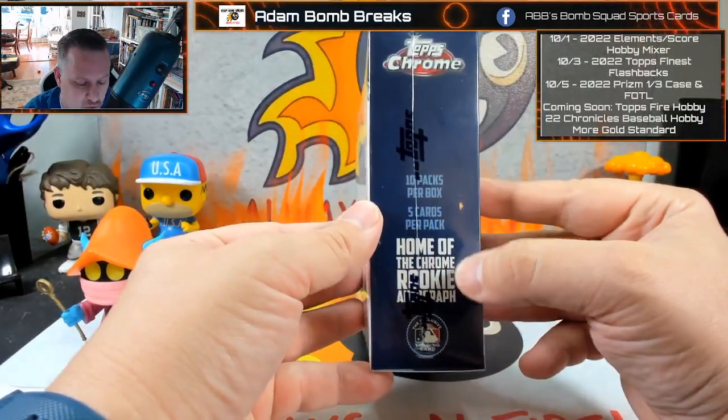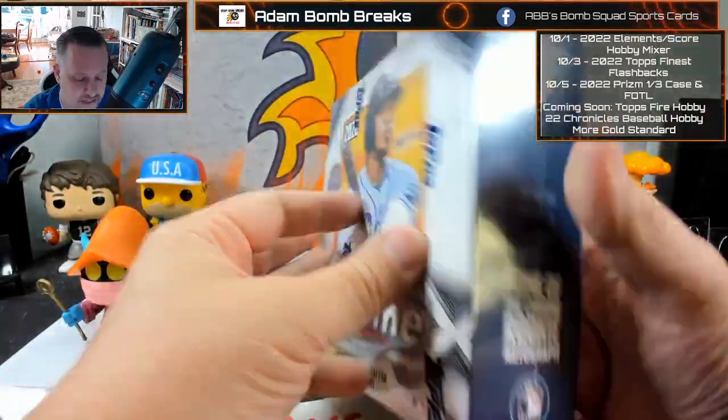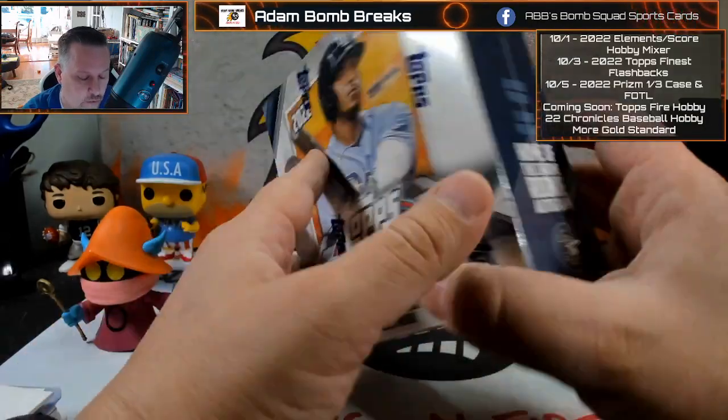These have 10 packs per box, 5 cards per pack — home of the Rookie Autograph. There's all the information on the back. You do get 10 X-Fractor parallels, so one per pack.